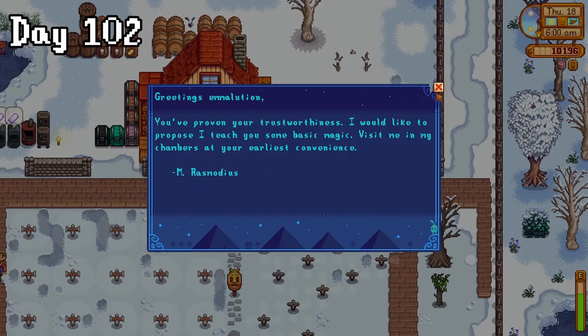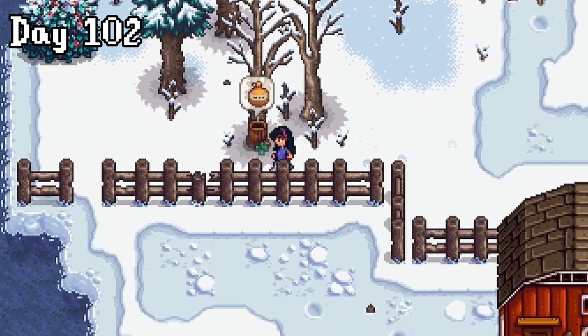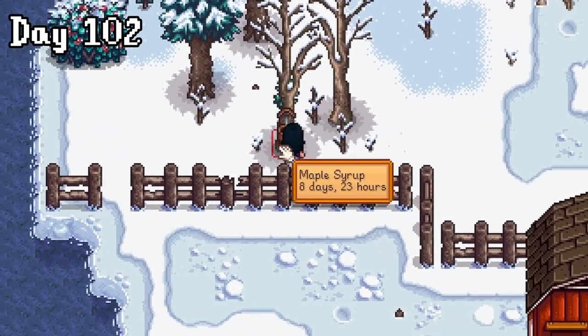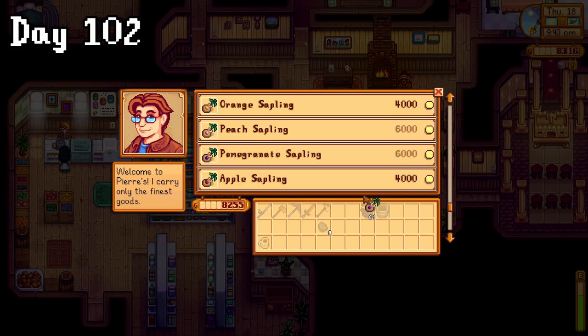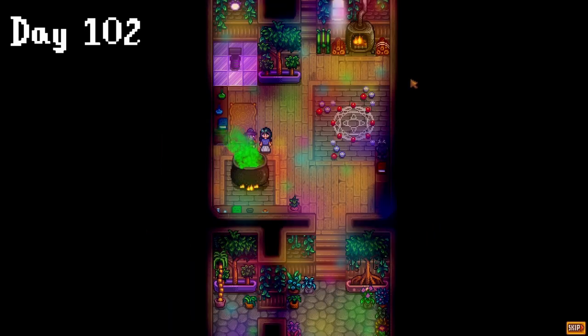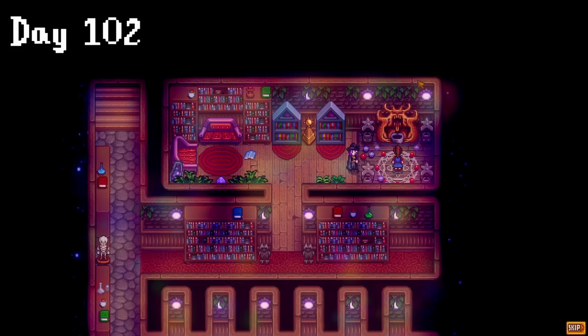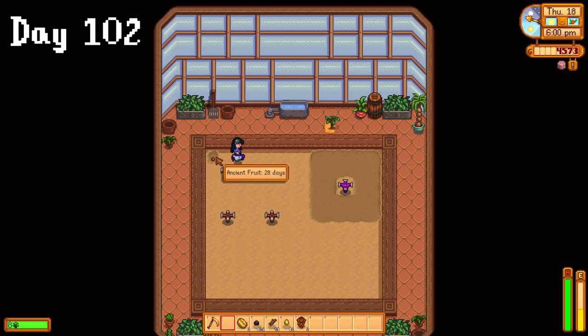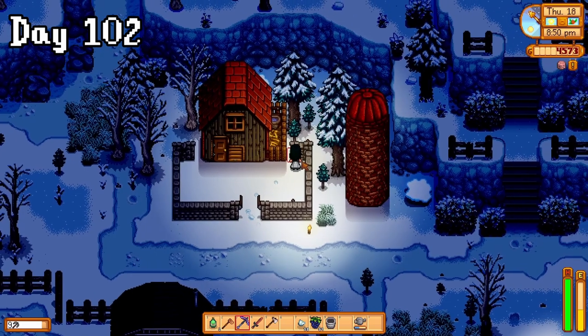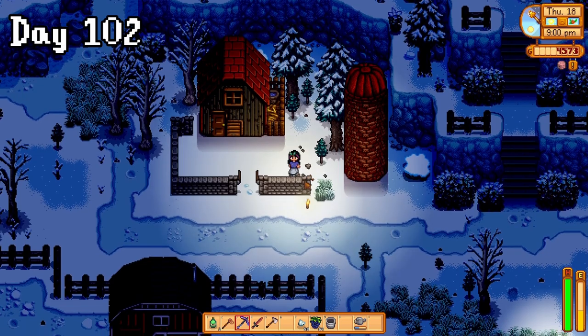On day 102, I got an invitation to learn some magic with the wizard. I also found out that my secret friend was Sam. For some reason it took me three attempts to get this maple syrup, but we're gonna pretend that didn't happen, and go and buy a pomegranate sapling to plant in the greenhouse. From there I ran to the wizard's tower because I was really excited to learn some magic, and he made me drink something weird again — I wasn't sure what we were doing at first, but then I saw that I can now change my appearance. CBA to do that right now though. I also finally set up my greenhouse for the first time because I honestly forgot I had it. I was also getting sick of having to get hay for the chickens during the other seasons, so I removed the walls so they could become more free range.